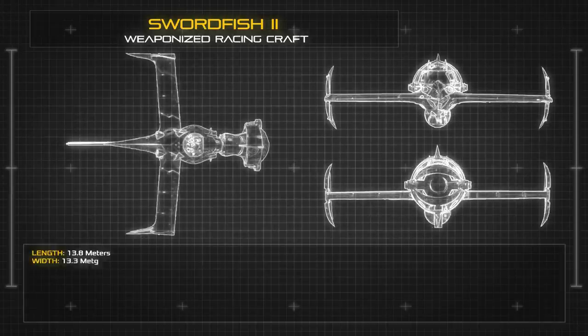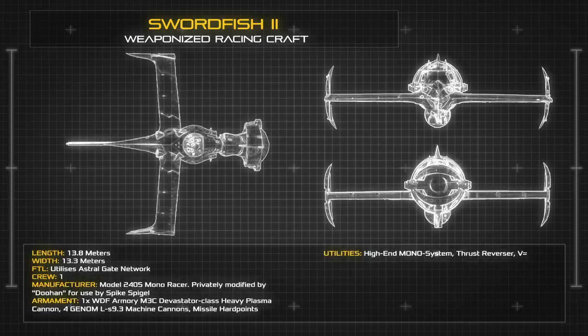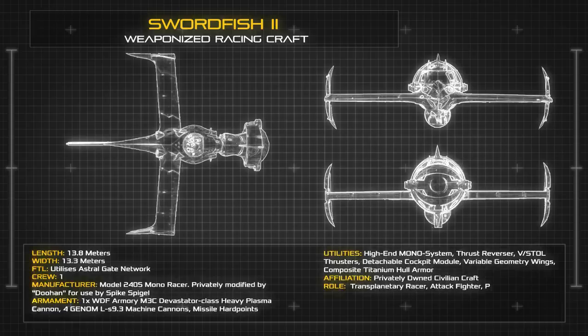At a length of 13.8 metres and a wingspan of 13.3 metres, the lightweight frame of the Swordfish 2 presents fixed rectangular wings connected to a sleek and narrow primary hull. The vessel is lined with unique thrust vectoring systems and high-energy RCS thrusters, as well as numerous aerofoils for use in atmospheric flight.